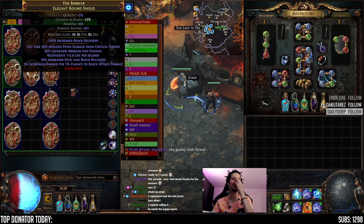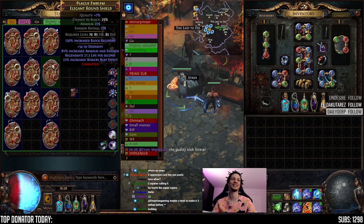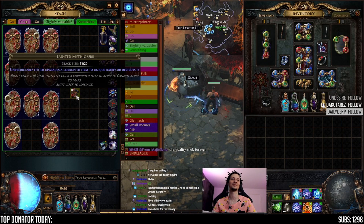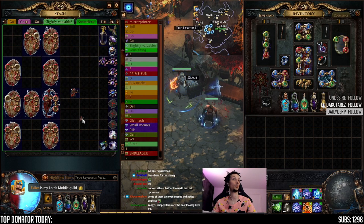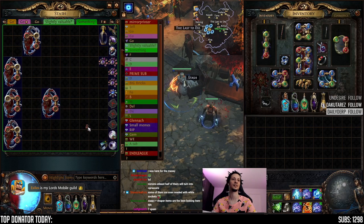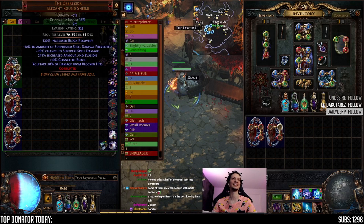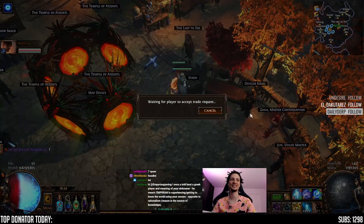The quality took forever. Wait, these are all 7 quality? Oh my god. Here goes — probably nothing, but maybe something. That's not a Squire. That's not a Squire. That's not a Squire. None of those are Squires. They have holes in them, they are oppressed. Unlocking. Alright, GG.